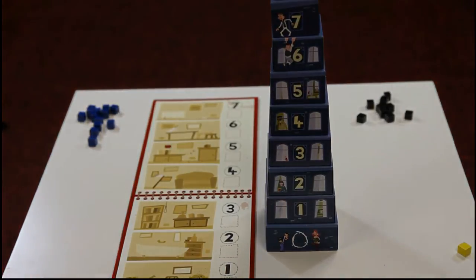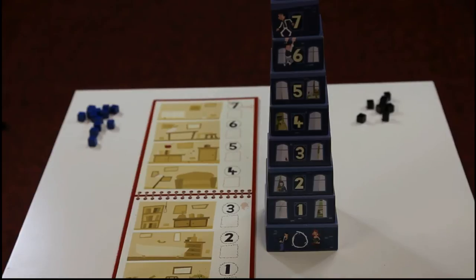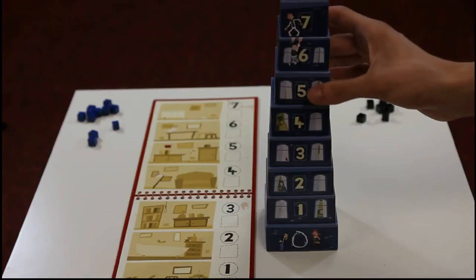You start by dropping the two red cubes representing the murder victims into the tower. Then each player will drop in two of their own cubes. Once each player has two cubes into the tower, you take turns trying to locate the bodies of the victims. The yellow player begins by looking for the body of the victim on the fifth floor.